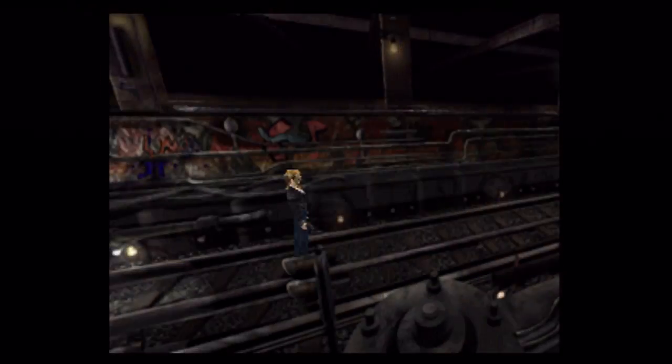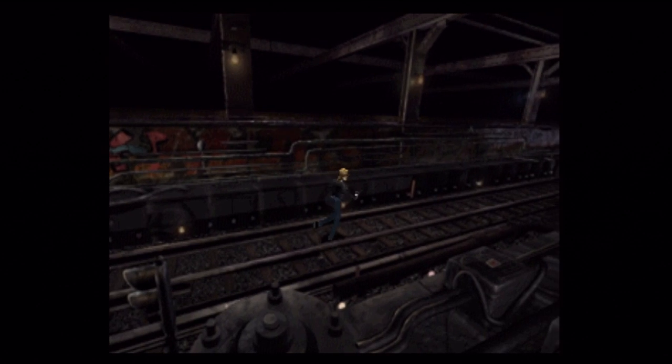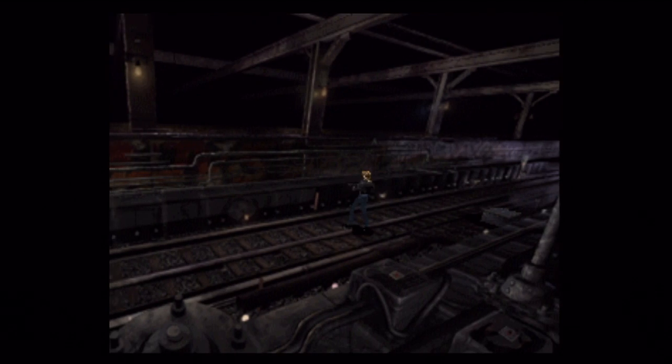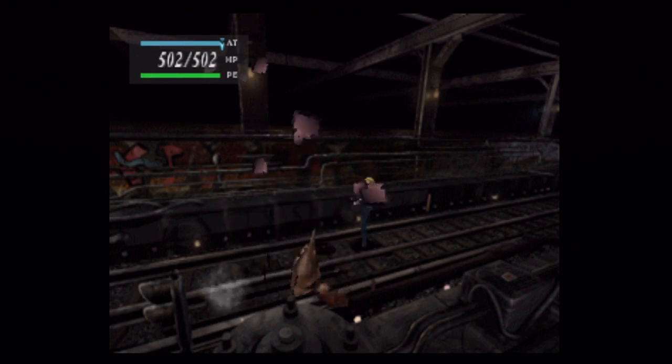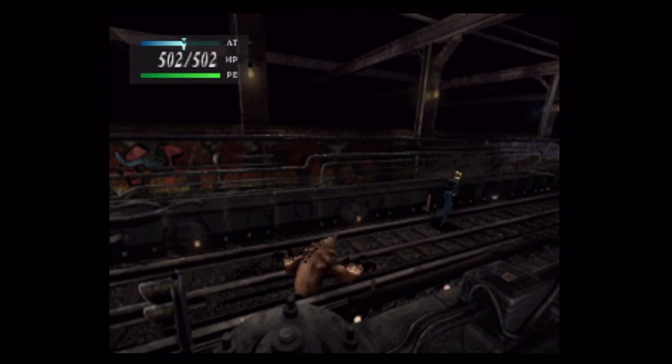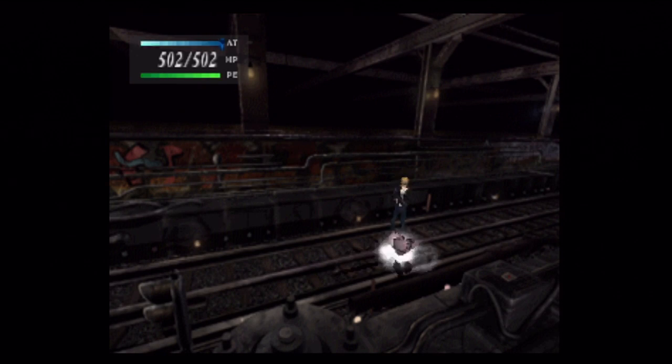You might have noticed on the screen below there, from where I started, there was an exit sign next to a gate. That's the exit to the place. But we can't go through there yet — it's locked. So we gotta find a way to get through there, so that way we can report what's going on.